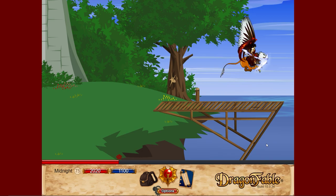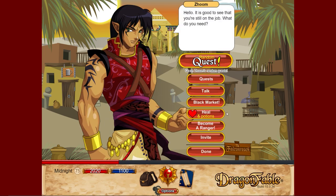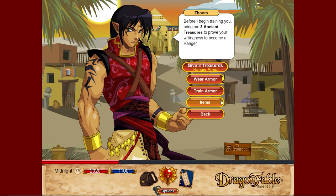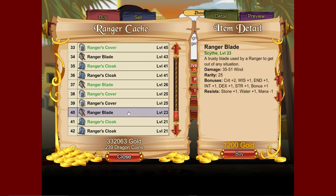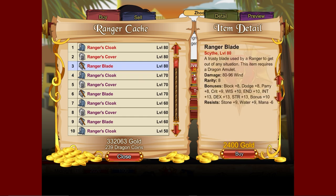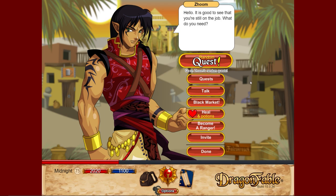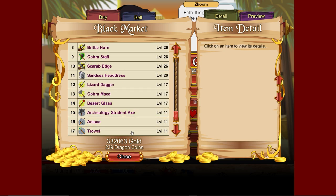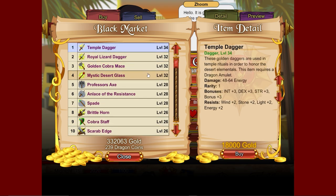Next is Sansei — go there, become a ranger, and then items gives you wind weapons. Level 35 entry point, 51 damage, basic swords but good for wind damage. There's also a black market here with weapons up to level 34 — random weapon selection, but useful if you need something.